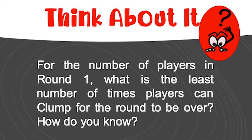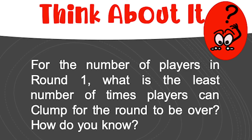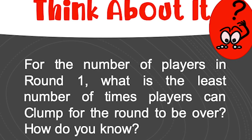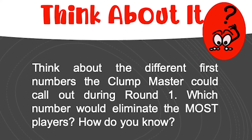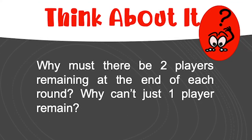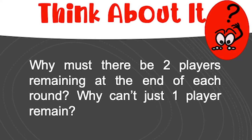Here are some questions to think about while playing the game. For the number of players in round one, what is the least number of times players can clump for the round to be over? How do you know? Think about the different first numbers that can be called out during round one — which number would eliminate the most players? Why must there be two players remaining at the end of each round? Why can't just one player remain?